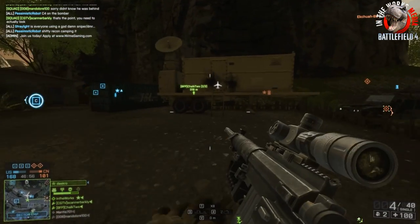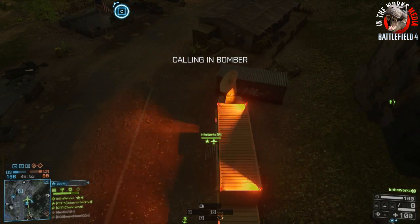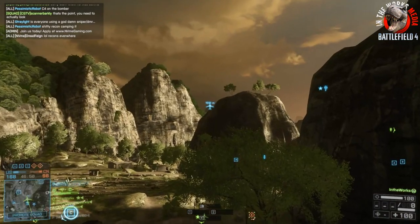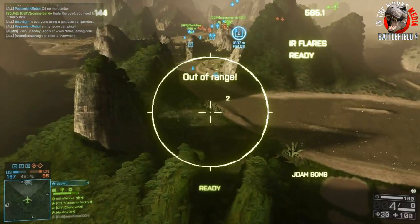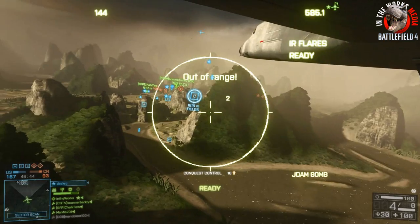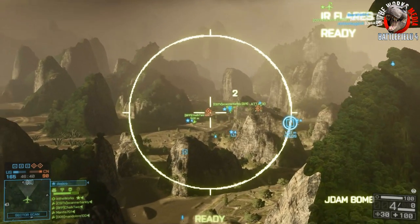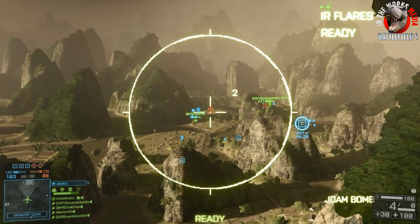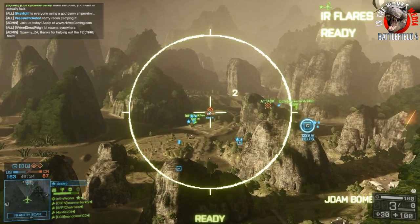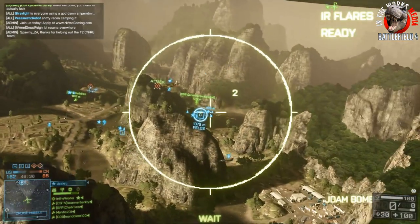What's going on guys, today we'll be talking about the newest vehicle in the China Rising DLC — the bomber. How many of you have heard that weird little siren going off on the China Rising maps with no clue what it's for? It's actually for the bomber, letting you know it's ready to go. It's usually on point C or D depending on the map and whether you're playing Conquest Large or Small — usually the central contested point where you can go into a command center and call in a bombing run.